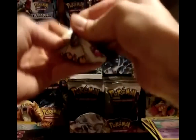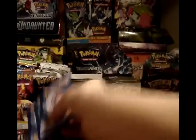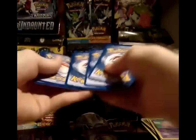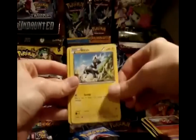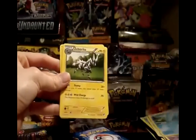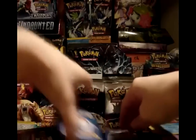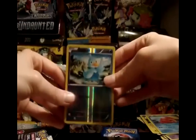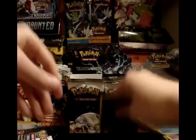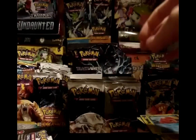So far I am getting amazing pulls both for my collection and for decks. Pack 7: code is in the right spot this time. Darumaka, Blitzle, Woobat, Lillipup, Ducklett, Zebstrika, Revive, and Alomomola. My reverse is a Ducklett. My rare is a Liepard.